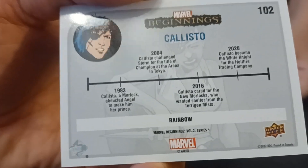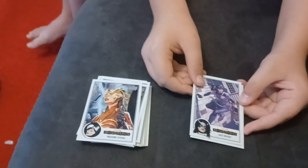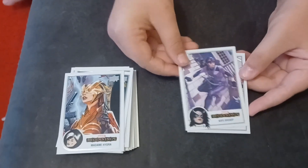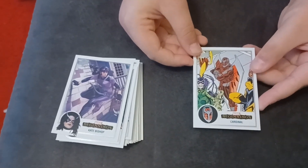These are called the rainbow ones — completely different. Like I said, there are so many subsets to this it would take you forever to get them all. As it goes: Kate Bishop, Hawkeye's daughter, and Cardinal.